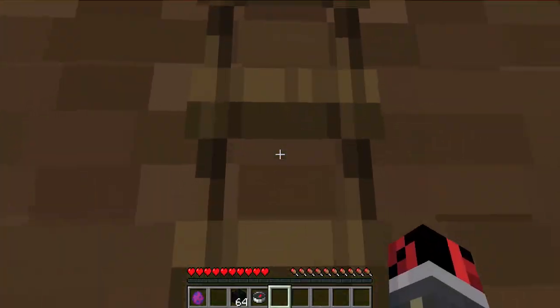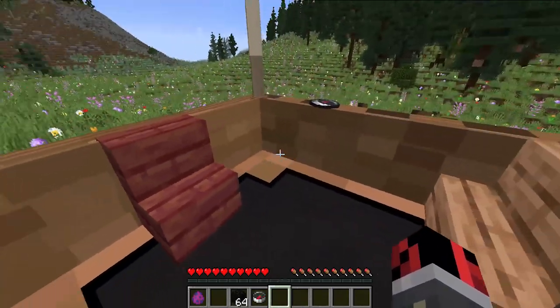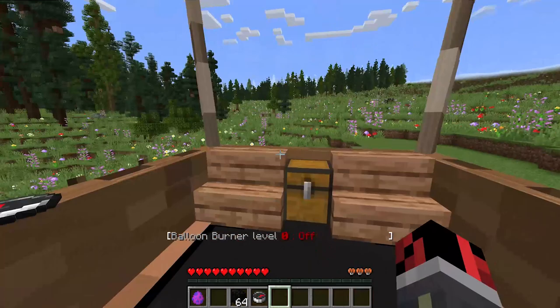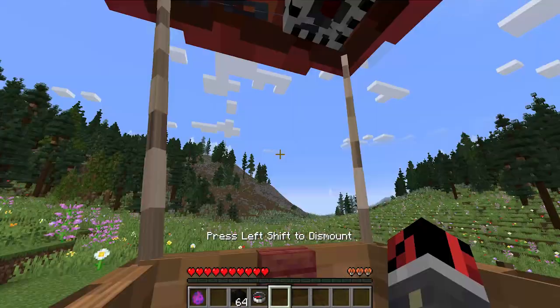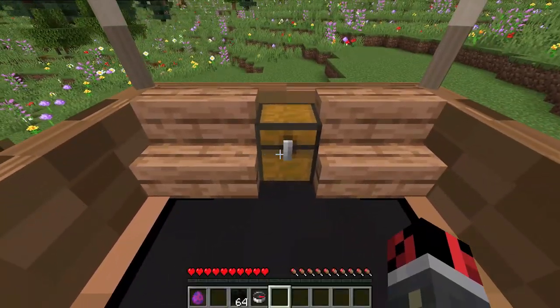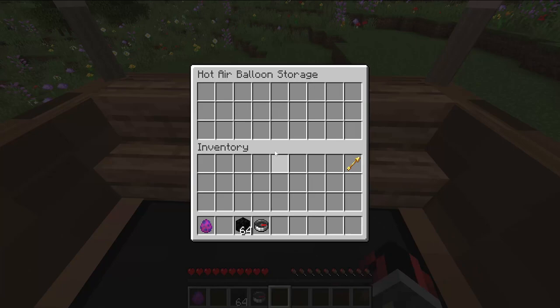How cool is that? We can hop into the balloon using this ladder here. Now we are inside it. There are three different seats. This one is the main one, so it's the seat that the driver is going to use. You also have two different passenger seats, and a YOLO seat — I think the name is self-explanatory. You also get a really nice storage chest and it's not just for decoration, it actually works, so you can place your stuff inside it.